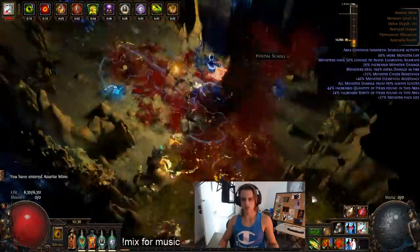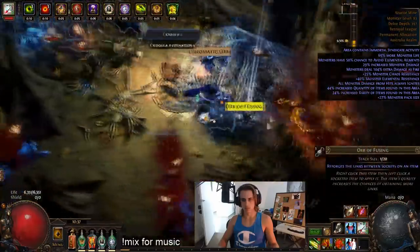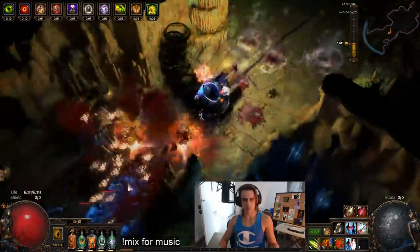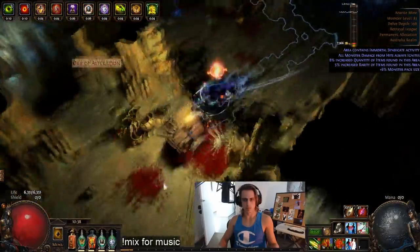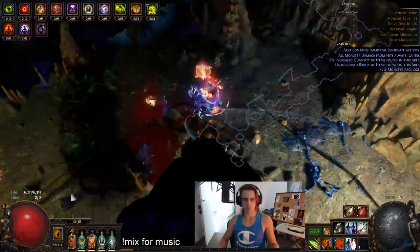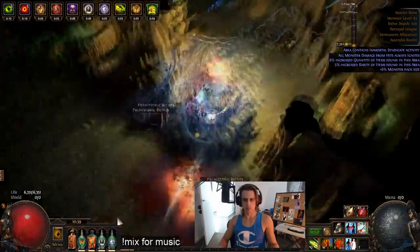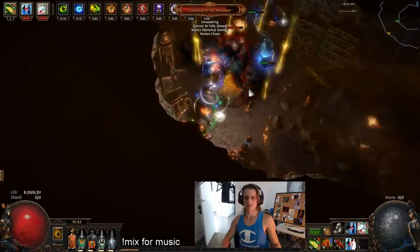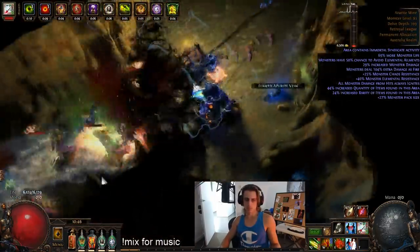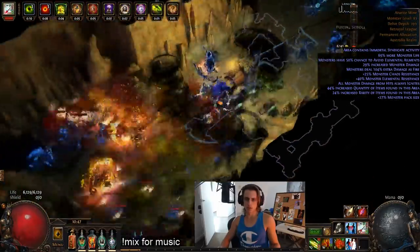I did try out Tornado Shot — as you can see here, this is with essentially the exact same setup, just swapping in Tornado Shot and GMP into my main setup, dropping Barrage, Chain, and whatever else you need to activate Tornado Shot and GMP. So I have something like 8 or 9 arrows firing off here, and you can see that the clear should be a lot better. A little bit later I'll show that I also bought a Tornado Shot Helmet Enchant. Once in this setup, I actually felt extremely comfortable at these depth 400 levels — the deepest I've delved on any of my characters.